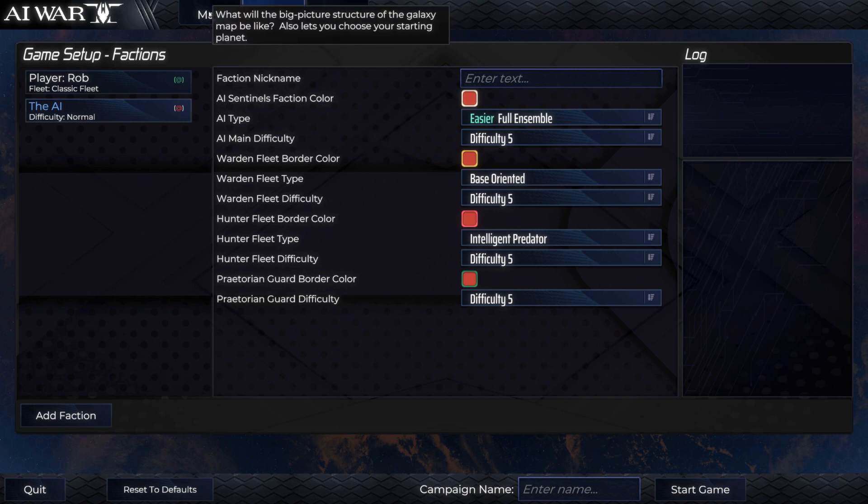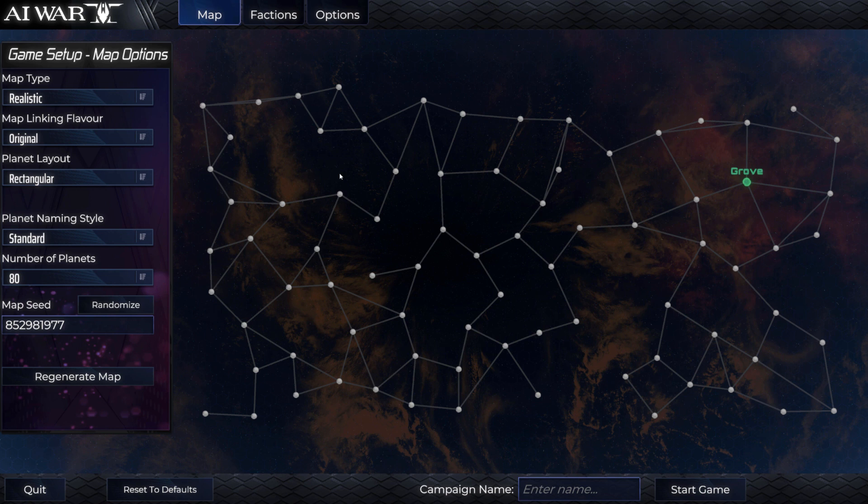The next thing I want to talk about is the map. Your starting location is extremely important in this game. If you start somewhere like this, it's very difficult to defend - as you can see when you mouse over, it says there are four wormholes at Grove, and you're going to have to defend all four from the AI forces. So what I normally do is find a corner where I'm only forced to concern myself with one wormhole. We're going to start at Orion, which is great - I love the name Orion.